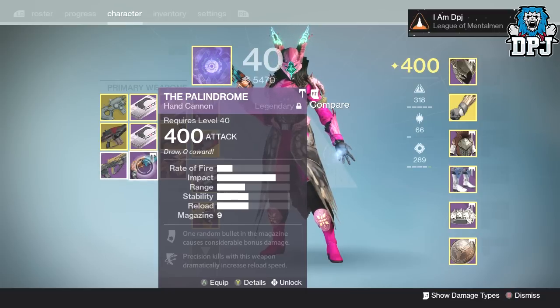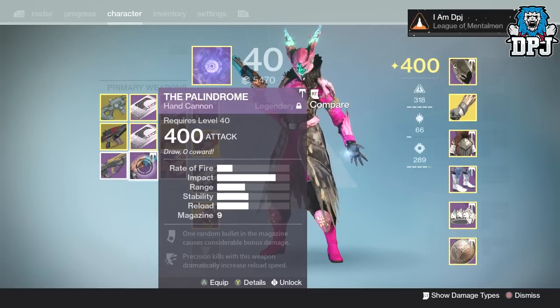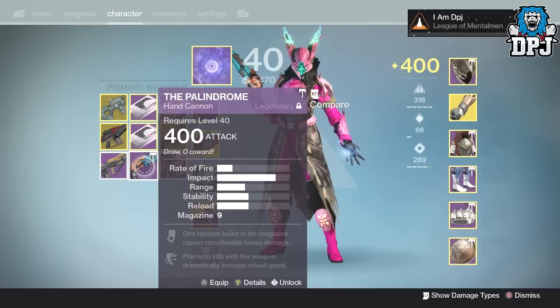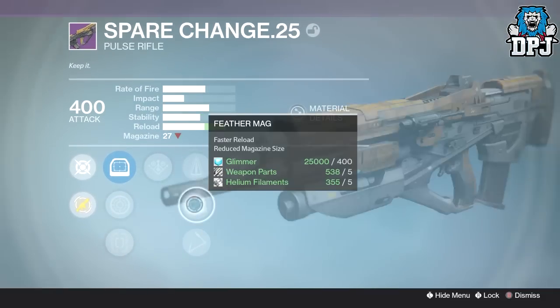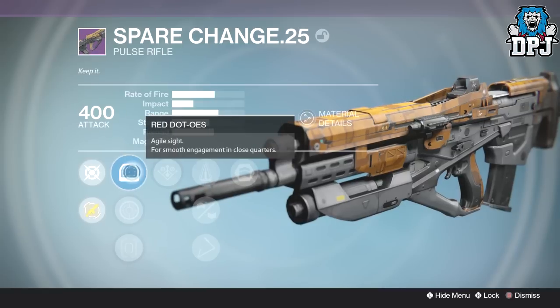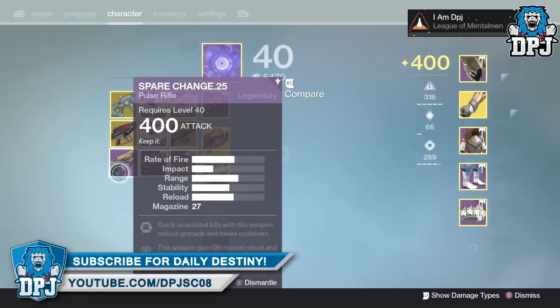I'm gonna keep that actually because that could be an undercover gem. My play style with hand cannons is I'm in your face - range makes the box around the head bigger but I'm in your face with a hand cannon anyway, I'm not trying to get you at range. I certainly don't quick scope and switch with my Palindrome cross-mapping one hit. So if I'm in your face the range ain't gonna make too much of a difference. I still have never had a perfect World Spare Change - that's never happened to me.